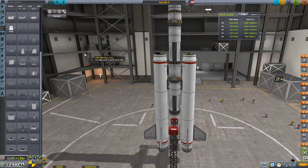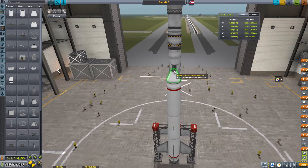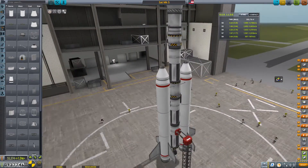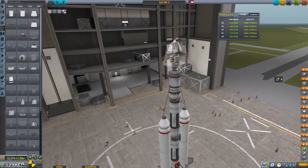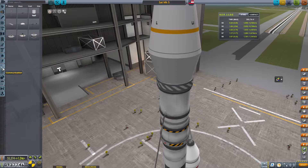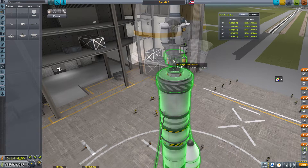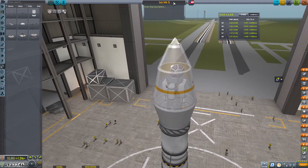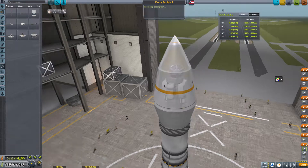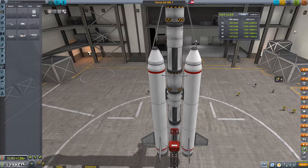Solid rocket boosters can be challenging because of the amount of thrust they produce - they're really designed for heavier vehicles and this one's not that heavy. But we added them because we need as much help getting into orbit as possible, to save the fuel we'll need for maneuvering, burning to Duna, and actual burns around Duna. The more fuel we get to Duna the better, since we may need to reposition the satellite.